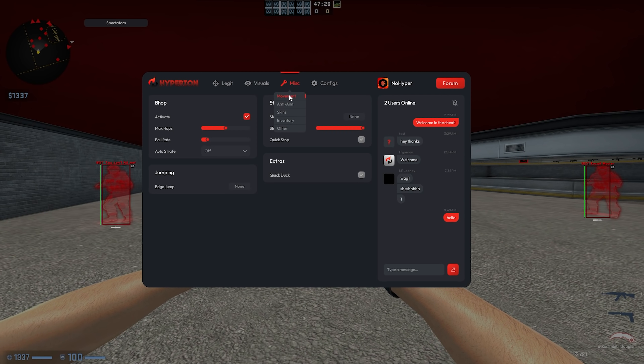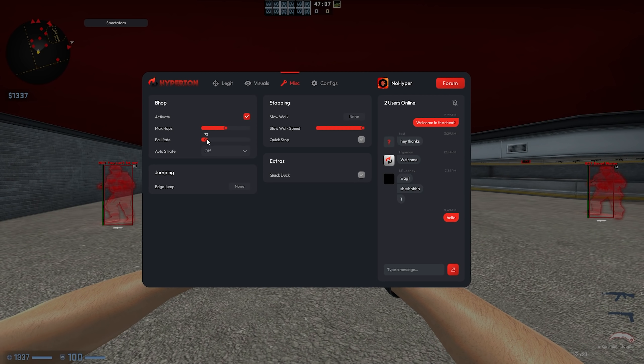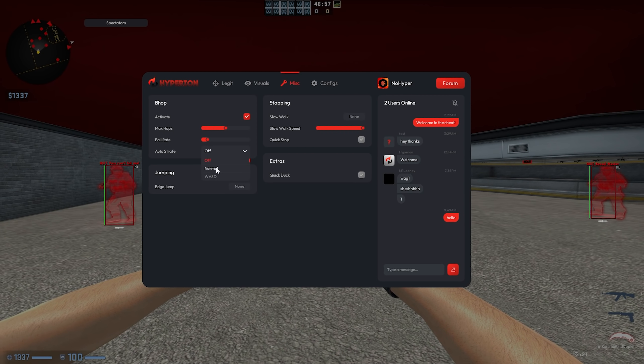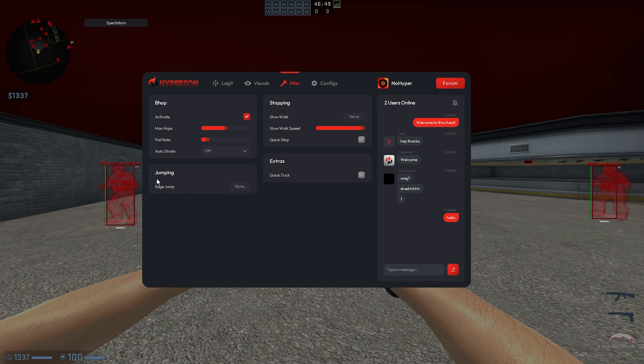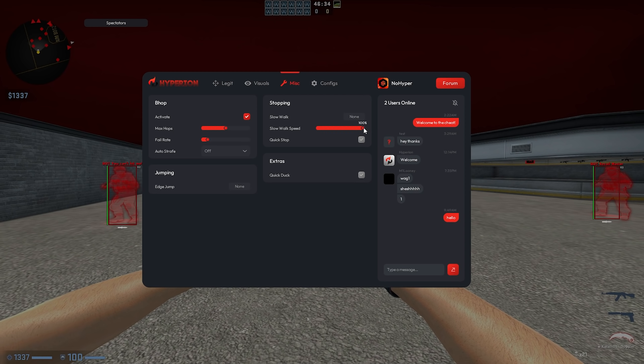Moving on to the misc section, starting in movement: we've got bhop, so you can activate auto bhop, set the maximum hops from 0 to 10, and set the fail rate from 0 to 100 — 100 means you won't hit any bhops, 0 means you'll hit all of them. We also have auto strafer with normal and WASD modes. In jumping, we have edge jump, with more things to be added in the future. In stopping, we have slow walk, which you can bind to a key with a custom speed.